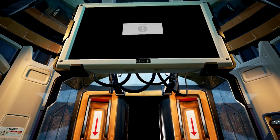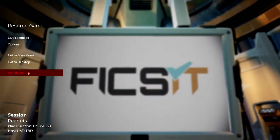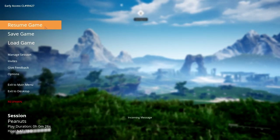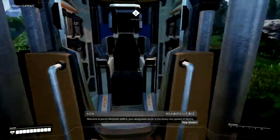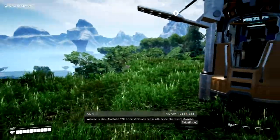Attention, Pioneer. The following instructional video is a summary of your impending duties as an Axel Cat. Skipping track — yes, good. Done that already. Planet Massage 2 ABB, your designated sector in the Binary Star System of Akija.